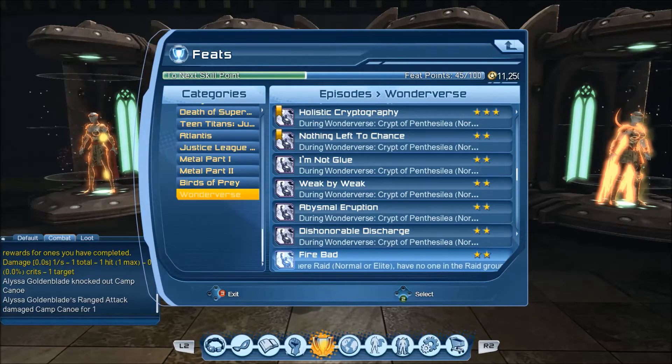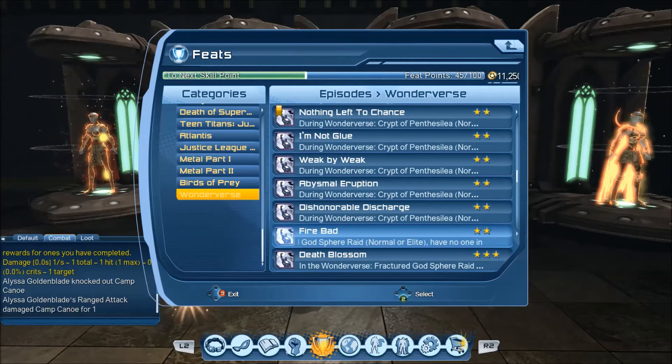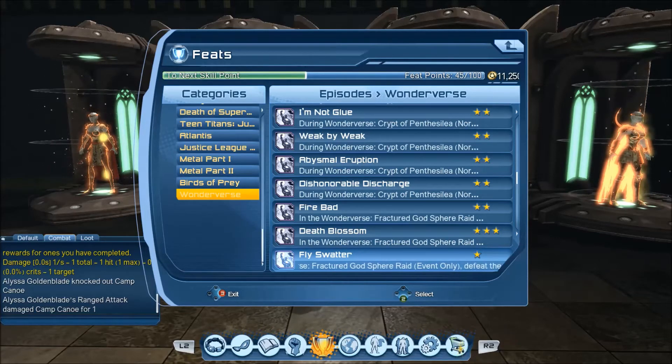Now the raid ones — I'm not familiar with the raids so I don't have a great idea of how to do these. Firebad in Wonderverse — Fractured Godsphere. This one is normal or elite: have no one in the raid group fall and get knocked out in the fire pit room. Another Godsphere one, elite: no one triggers and chokes on flower traps in the New Genesis section. Then there's an event-only one — that's kind of odd that they're giving an event-only feat, so that means you have to run the event version at least once.